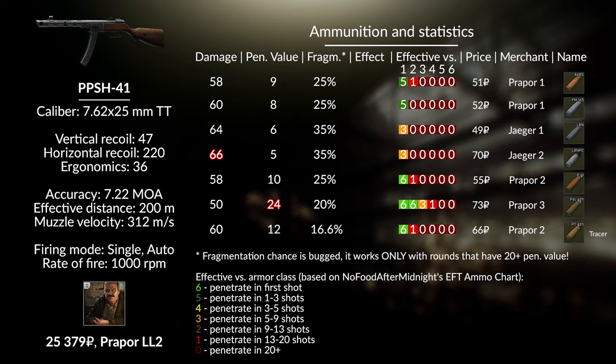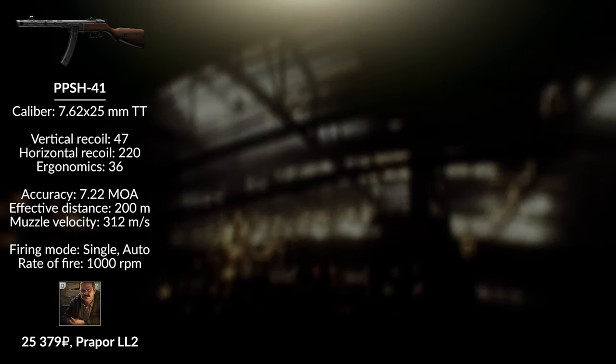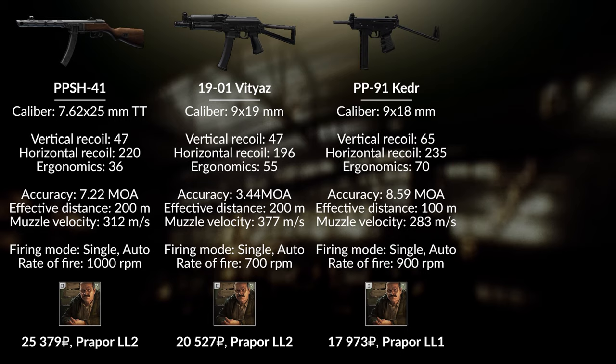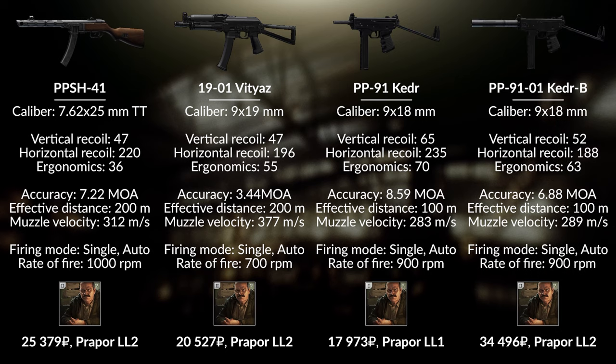24 penetration for the best round is just too low, and that's not the only problem the PPSH faces. At Loyalty level 2 you will be able to buy the MP5 VTS, and from a quick look at its stats I can tell you it will be my early game weapon of choice. It was great last wipe and should do wonders next one until people start rocking good armors regularly. Before I can get my hands on the VTS, I may get some Kedr action — it's available from Prapor level 1 at a nice price and the rounds are good enough. I also included the silenced Kedr, which is not a bad option either.